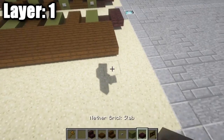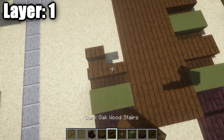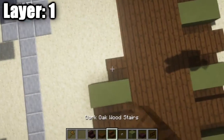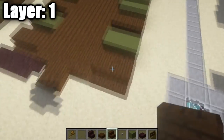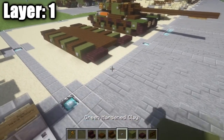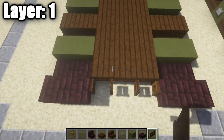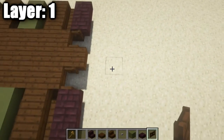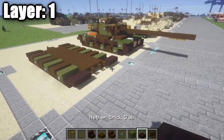Do the same thing on the right side: nether brick, green stained clay blocks, dark oak wood stairs, upside-down nether brick stairs, and stone buttons on the green stained clay blocks. At the front, place a dark oak wood fence gate on either side and open it so it connects to the dark oak wood top slabs. At the back, place two dark oak wood fence gates on either side, plus one coming off the back for the trailer hitch. That completes layer one.